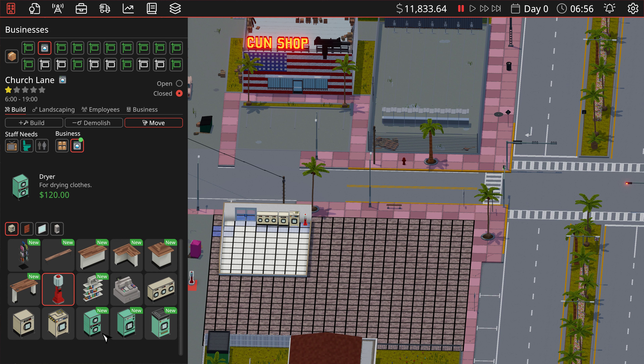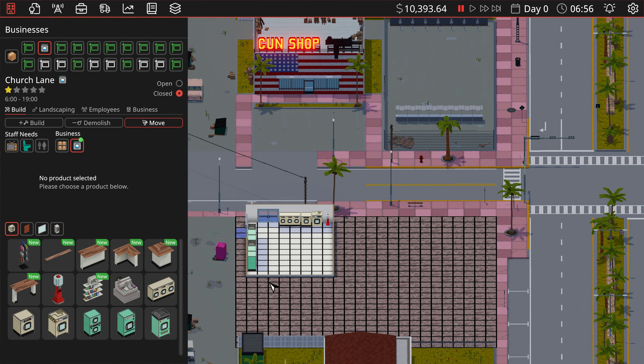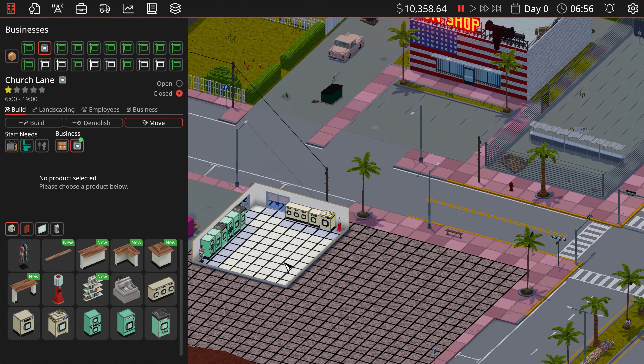Now we need some dryers on the other side. You always need more dryers than washers — we'll do two of each down the road. We've got all the washers and dryers, and there's enough room to fit a nice little book rack down here. We're down to ten grand — this is not looking good already.